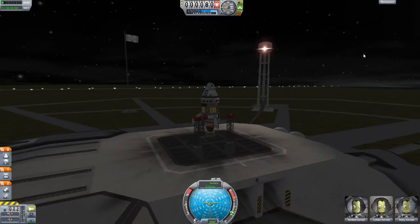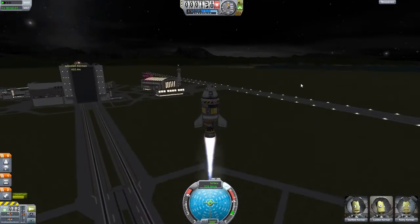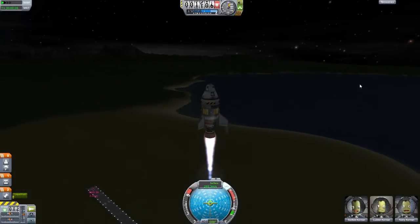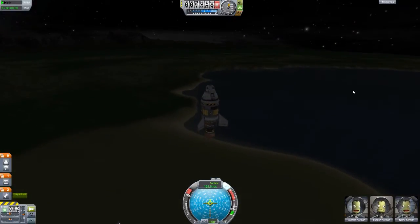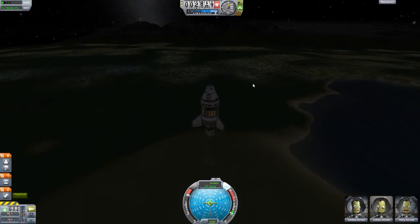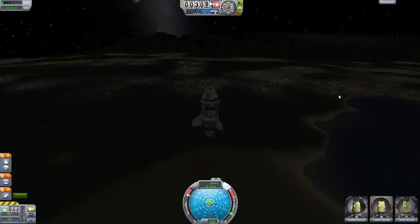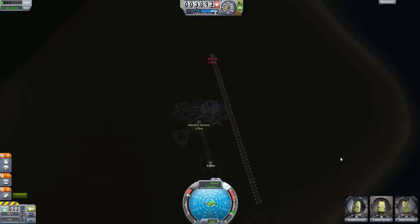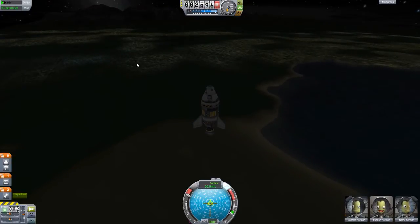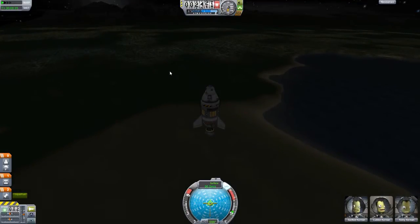If we go to this rocket on the launch pad, we'll actually see that even though it is nighttime we can't see any cities in the distance. So if we just launch up real quick - still seeing nothing. And eventually it will pop up the higher up we go. There you go, you can start to see it now. And as you go higher, the lights get brighter and brighter.